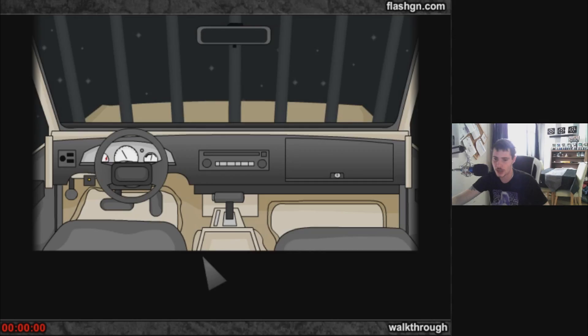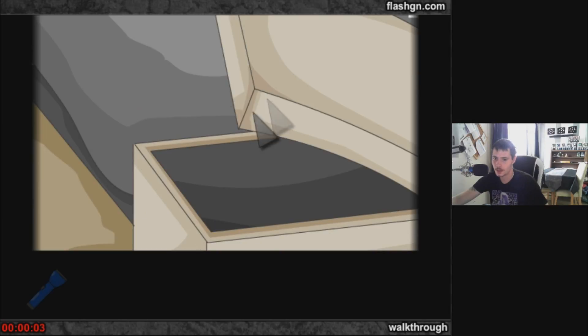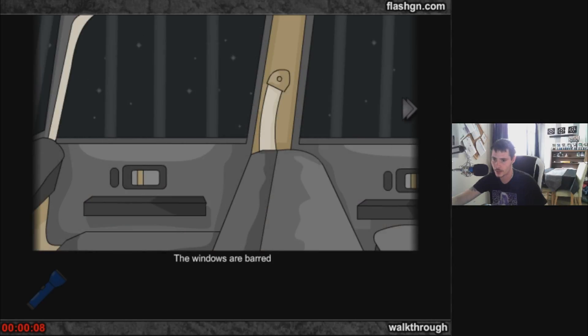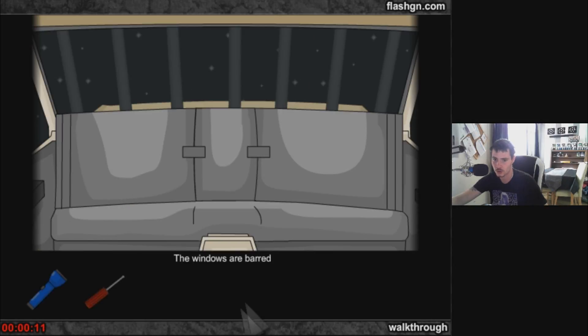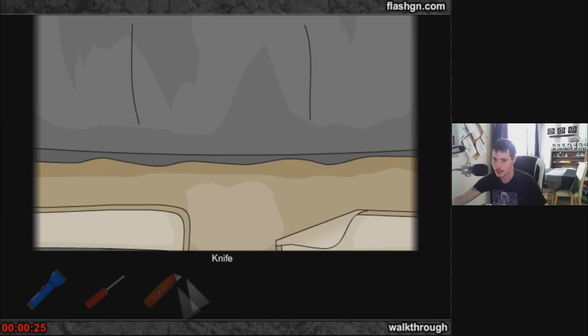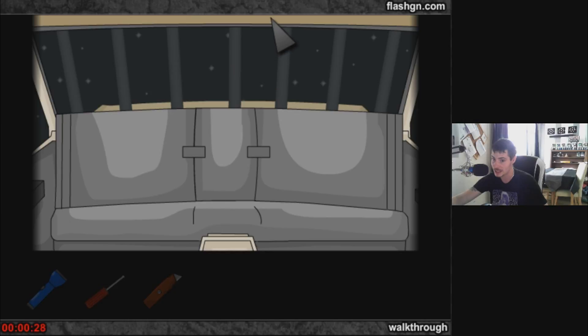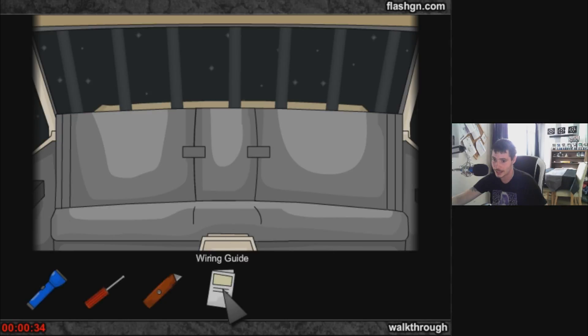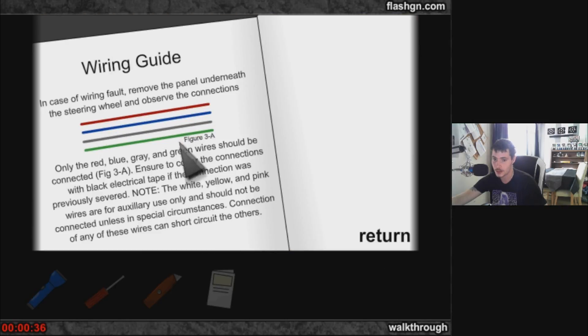We've got a time limit — we're locked in the car. In the glove compartment in the middle, we have a torch but we have no batteries. We're going to pan around. We've got a screwdriver. We've also found cutters under the mats. We need to get out of this car and just run for our lives. On the roof, we've got the coding for the wiring — we will need that in a bit.